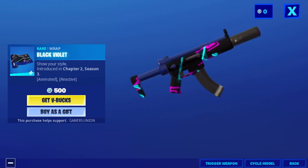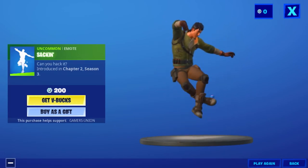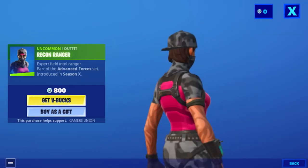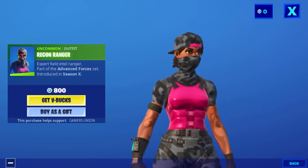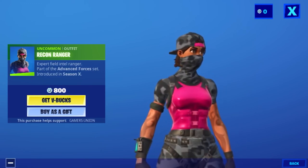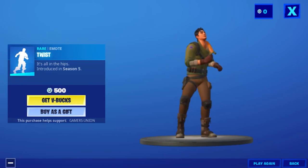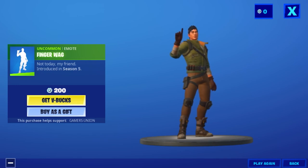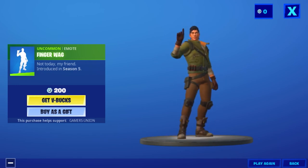500 V-Bucks. Emote Kenny Hackett, introduced in Chapter 2 Season 3, for 200 V-Bucks. Outfit Recon Ranger — 'Expert Field Intel Ranger,' part of the Advanced Forces Set introduced in Season X, for 800 V-Bucks. Emote Twist — 'It's All in the Hips,' introduced in Season 5, for 500 V-Bucks. Emote Finger Guns — 'Not Today My Friend,' introduced in Season 5, for 200 V-Bucks.